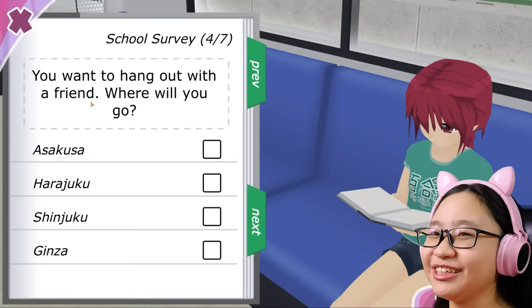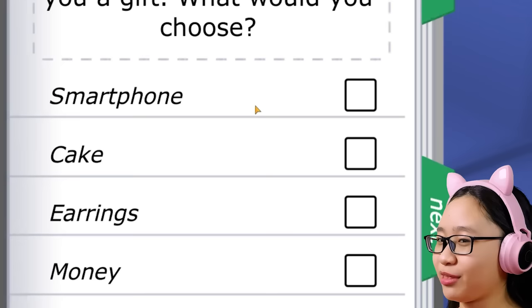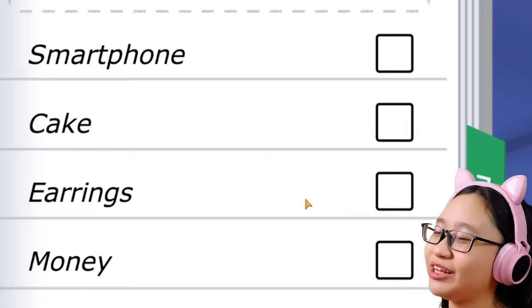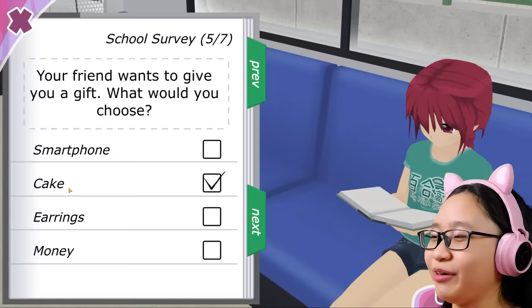You want to hang out with a friend? Since when do I have a friend? Where will you go? Asakusa, Harajuku, Shinjuku, or Ginza? I don't know any of these places. Probably Asakusa. Your friend wants to give you a gift — what would you choose? Smartphone, cake, earrings, or money? Smartphone is too expensive. I don't know about earrings — I have no ear pierce, I'm too scared. I do like money, but that would make me sound greedy. So cake it is — wait, that also sounds greedy. Whatever, I'll just choose cake.